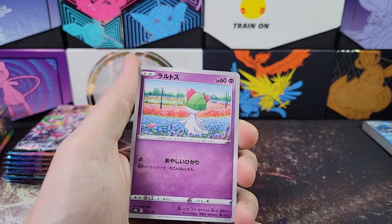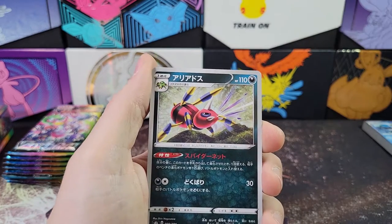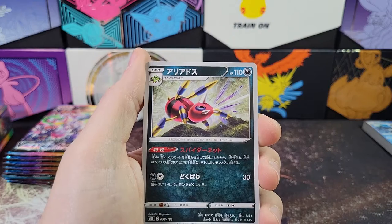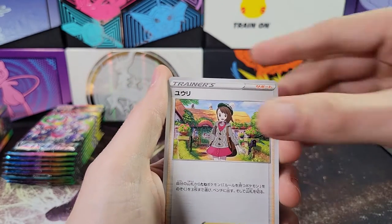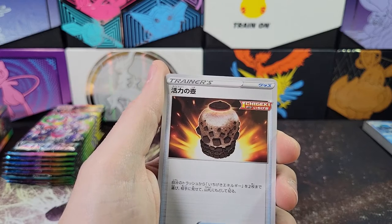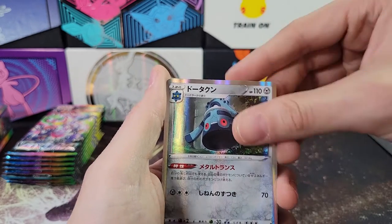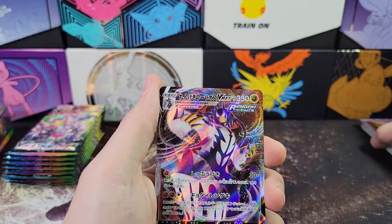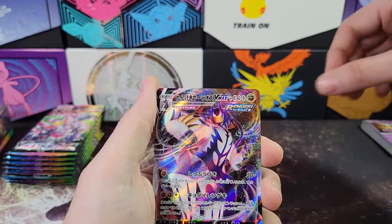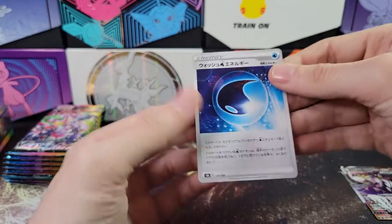Cherubi, Ralts, Kubfu, Spinarak — no, that's Ariados. Spinarak is that guy. That's Ariados. And Gloria, and an Urn of some kind. Bronzong hollow, Cresselia hollow. That is Rapid Strike I believe — Urshifu VMAX. And then just a reverse.